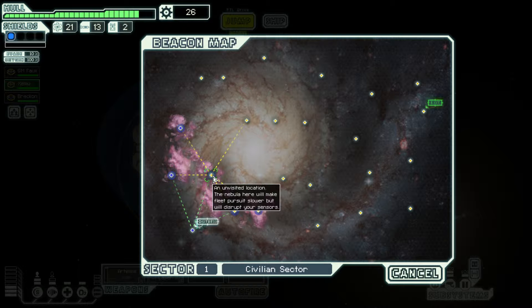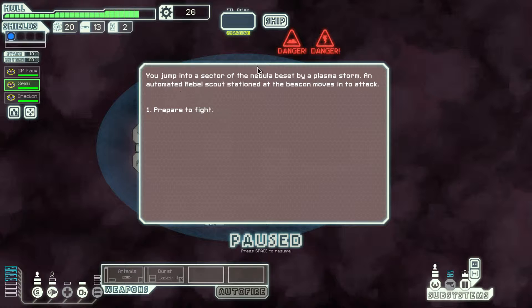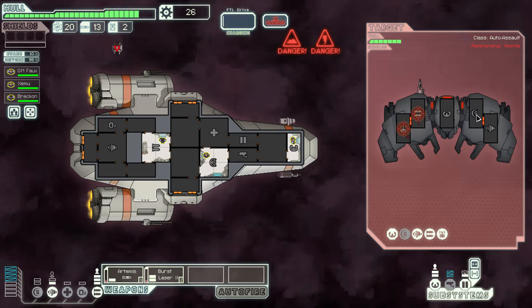Dangerous nebula! You jump to a sector of the nebula beset by a plasma storm. An automated rebel scout station at the beacon moves in to attack. We're out of power — we can't actually use our weapons because of the energy storm. Let's take out the shields and the engines, and put power into the burst laser. We've got to do this fast because we're kind of defenseless without shields. We're going to want to take out their weapons and their drone immediately, because they'll be shooting at us. It looks like they don't have shields powered, but they do have their drone and weapons up, so we want to get rid of that ASAP.